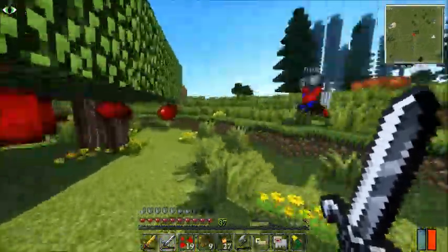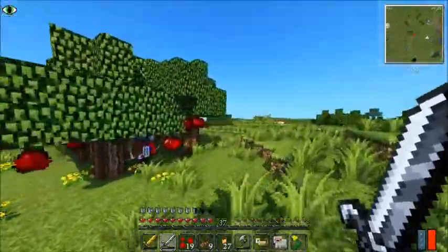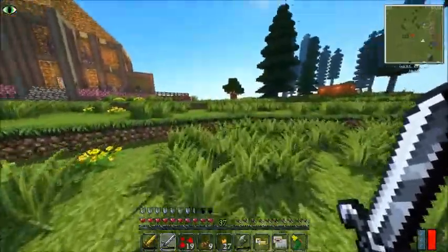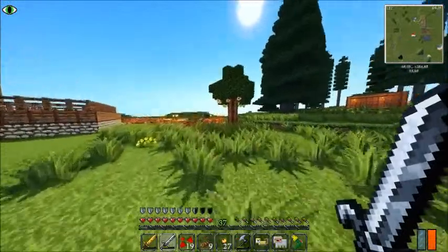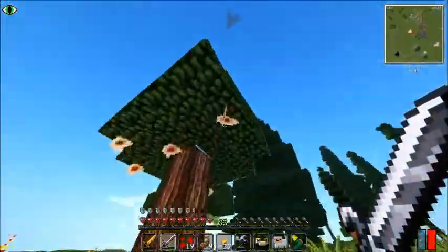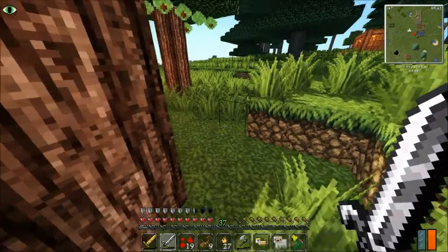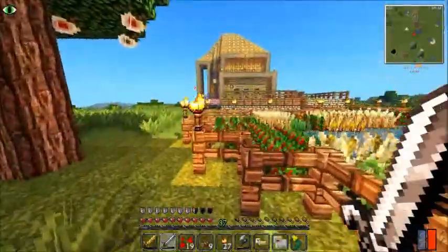I just figured out that you can plant and make all sorts of different trees from Pam's Harvest Craft. We have an apple orchard going. I'll show how to make those so we can start making different juices and other stuff. I got two more trees over here — collecting some of the apples — this is nutmeg and chestnuts.